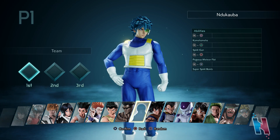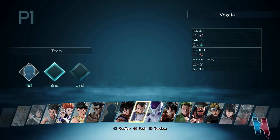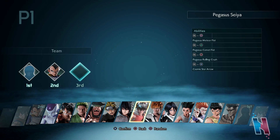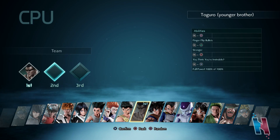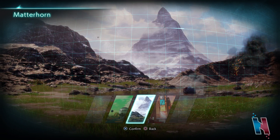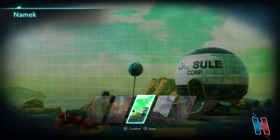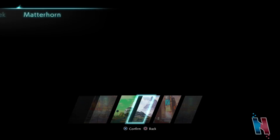I was really hoping Yugi was gonna be playable but that's clearly not the case. I'm gonna use my CAC, I'm gonna use Vegeta, and just because they announced him yesterday I'm gonna use Seya. For the opposing team: Toguro, Hisoka, and Ichigo. The available stages are Matterhorn, New York, Hong Kong, and Namek. I've played on New York and Matterhorn so I'm gonna try Namek, then afterwards Hong Kong.